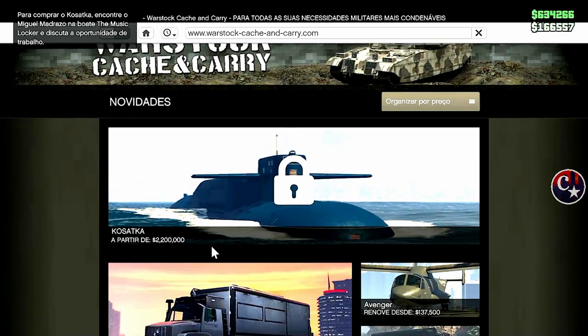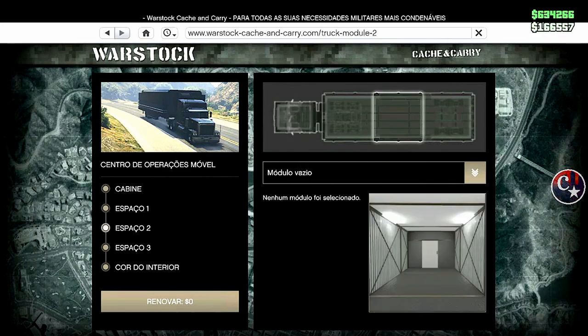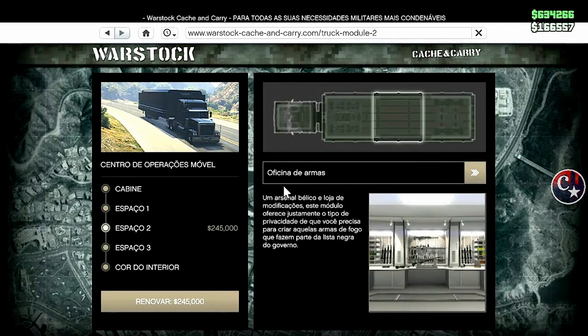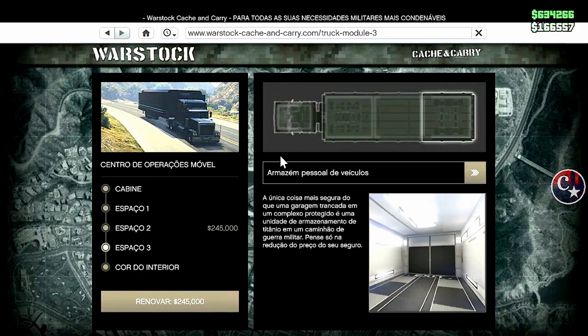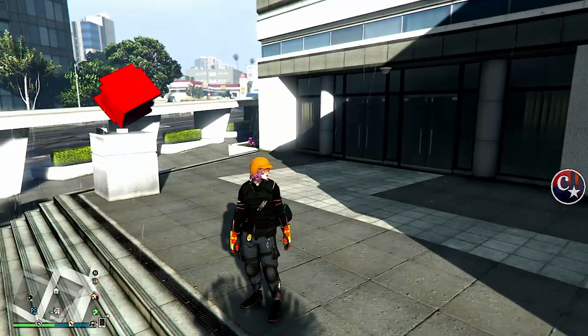O caminhão, obviamente, para a gente estar pegando o veículo. Eu gosto dessa configuração: no espaço 2 pode ser o módulo vazio ou a oficina de armas, e no espaço 3, óbvio, o armazém pessoal de veículos. Aqui dentro vocês vão deixar, já de cara, um veículo que vão estar perdendo.